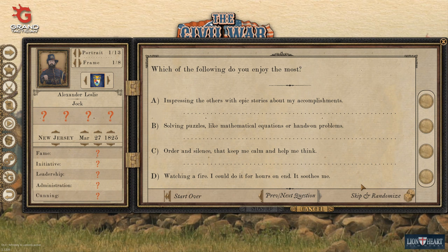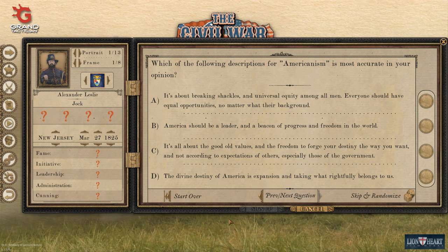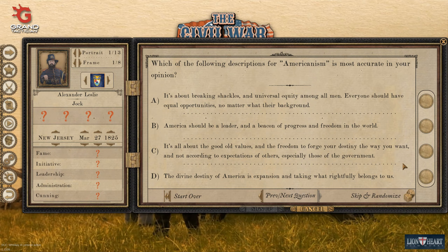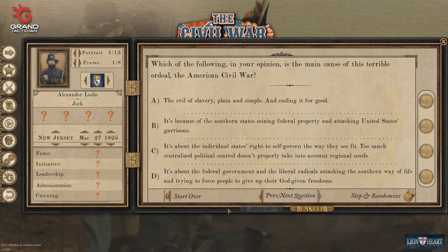What do I enjoy the most? Impressing others, solving puzzles, order and silence, or watching the fire? Let's go a little bit highbrow. Which of the following descriptions of Americanism is most accurate? Breaking shackles and universal equity amongst all men? A beacon of progress and freedom? Good old values and freedom to forge your destiny the way you want? Or divine destiny through expansion? Alexander is not an American by birth so let's go for forging your destiny the way you want.